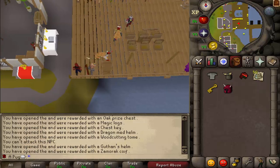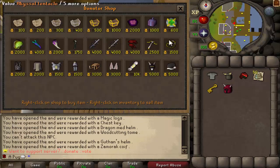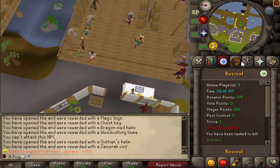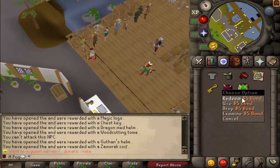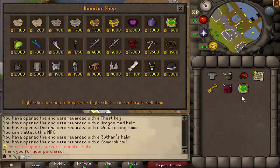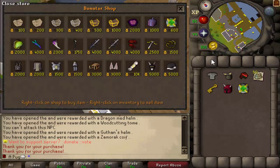With those mystery boxes you get donated points, and with enough you can buy yourself a bond. I'm going to show you something that's kind of broken but people can do it. When you redeem a bond you get points back - so you do lose 100 points but get 500 back, and you can just keep doing this until you run out of points.